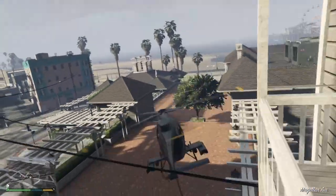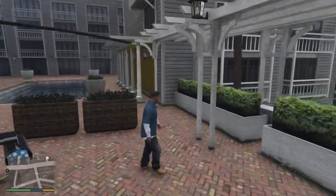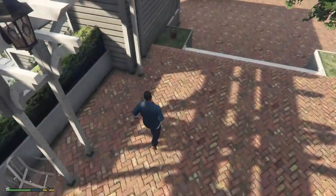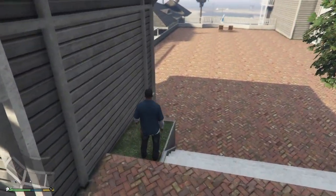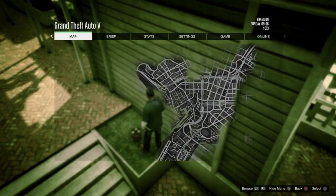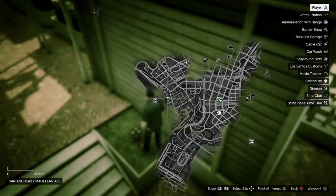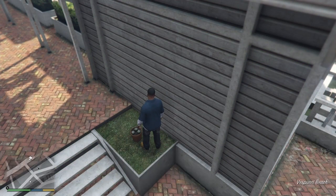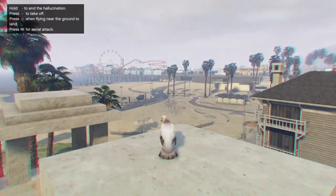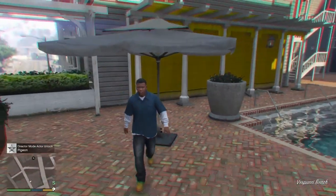To get started, the first thing you have to do if you haven't already is head into story mode and find a peyote plant, which unlocks a bird character for the director mode. I'm showing you the location of the best one I like to use because it will give you one of the small birds like a seagull or a pigeon. This is the location on the map in story mode — just grab yourself a helicopter and fly up to the top of the building. Eat the peyote plant and you'll unlock a pigeon for the director mode.